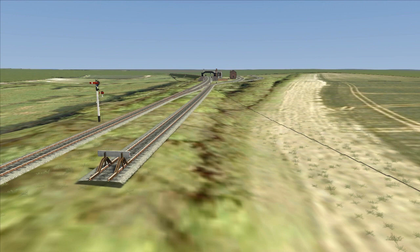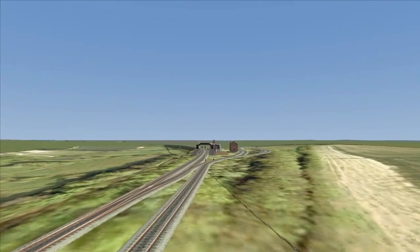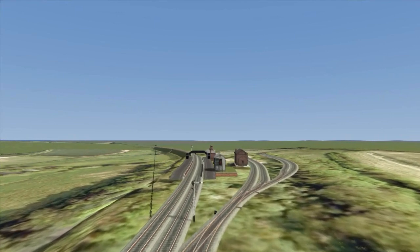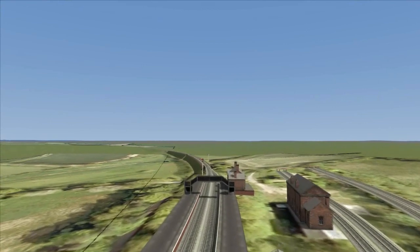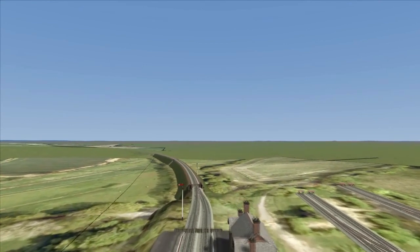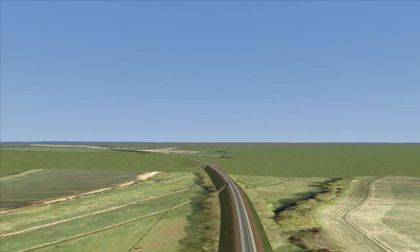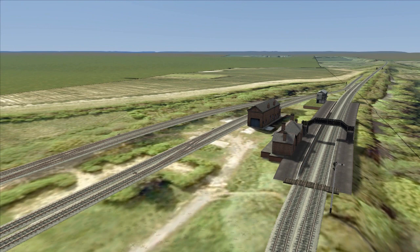And this is Whitwell and Reepham — well, the approach at any rate. I think it's quite a nice little station, especially since the new group have gone in and done a vast degree of restoration. As you can see, I'm far from reaching anywhere near their efforts. I've got all the track in position around the goods yard, a generic signal box model from the Wherry Routes, and the station building is the default assets as on all the others. The only thing I will have to do a little more work on will be the scenic side.